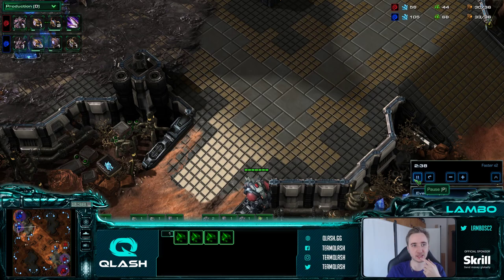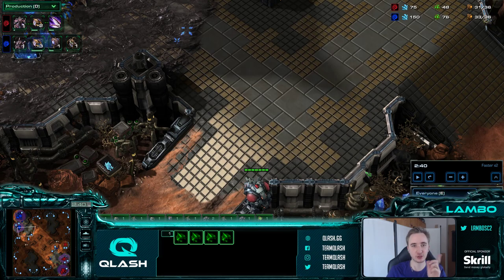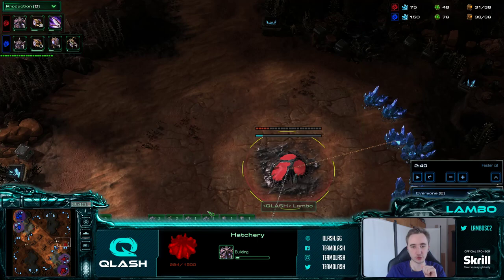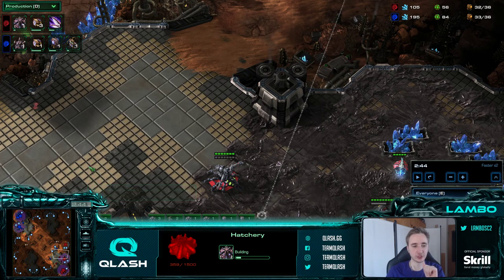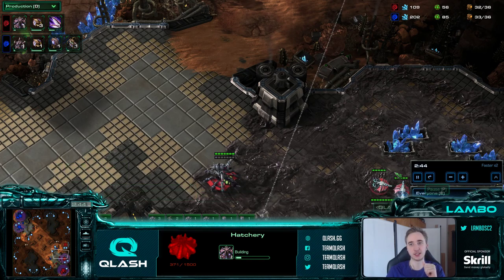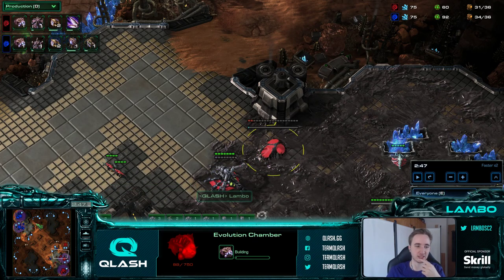Now we're getting an evolution chamber because I noticed there's no drone leaving to the 3rd base. Even if he would go baneling nest before 3rd base, by 2:30 the drone would have had to leave in order to take the 3rd base in time. So we're getting an evolution chamber.